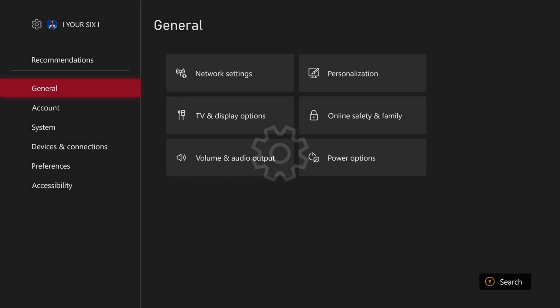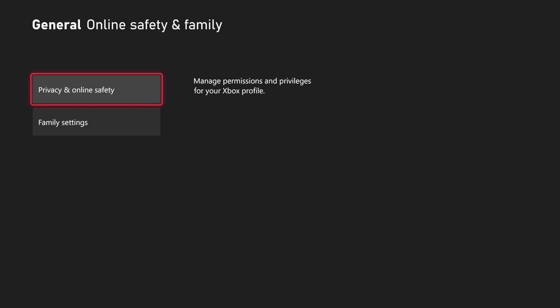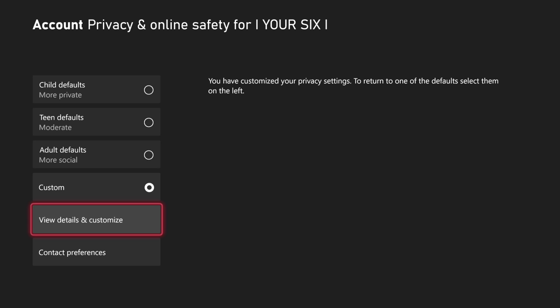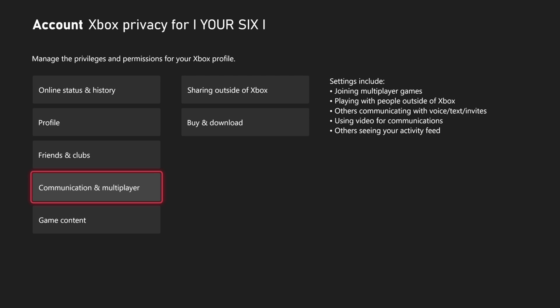So let's go to Settings right here and select this. Then go to General, and then go to the right and go to Online Safety and Family. Then go to Privacy and Online Safety, then go to Xbox Privacy. Then scroll on down and select Custom and go to View Details and Customize. Then scroll on down to Communication and Multiplayer.